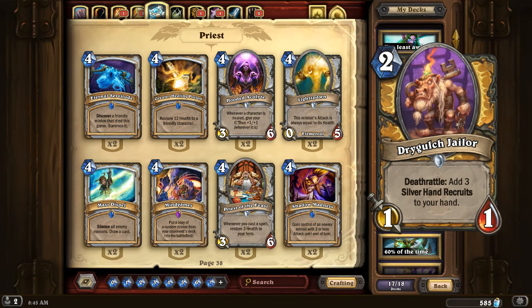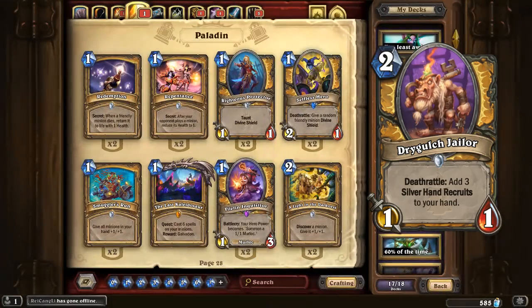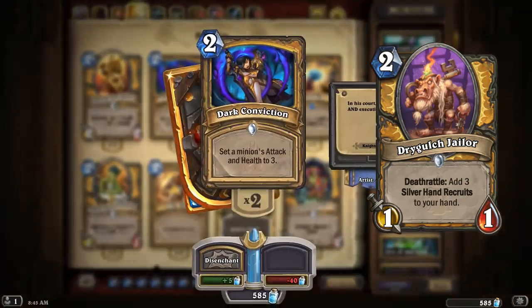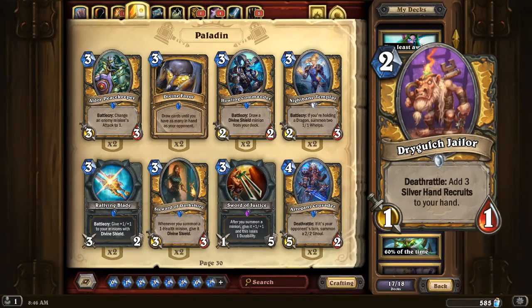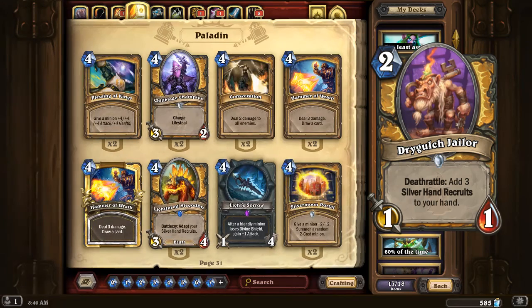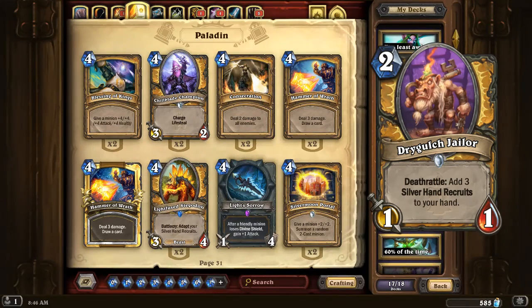Next we have the Dry Gulch Jailer, a Paladin card built around Silverhand Recruits. We have cards like Lost in the Jungle, which give us more Silverhand Recruits, and Smuggler's Run, which works well with this. Dark Conviction seems even more worthwhile. You've got Sword of Justice, Steward of Darkshire, and all your buffing cards. But here's the big one I wanted to point to: Lightfused Stegadon. The Lightfused Stegadon is a card you can see having value, but you're not entirely sure if you've got enough value for it yet. The Dry Gulch Jailer adds the potential for that to work out pretty well.